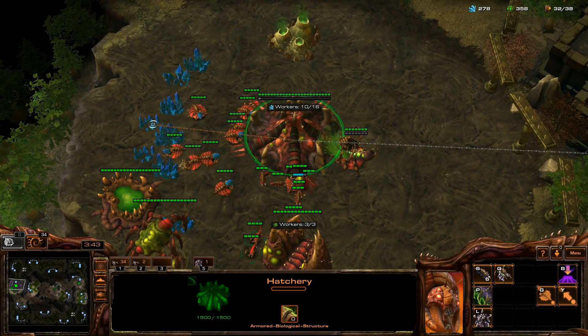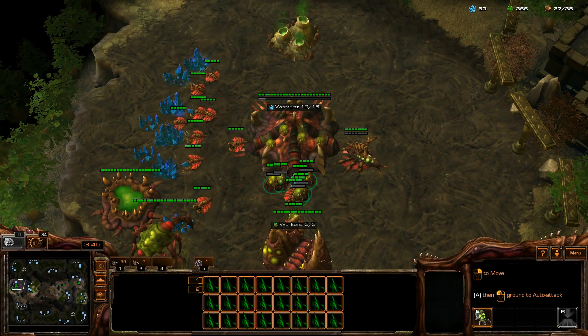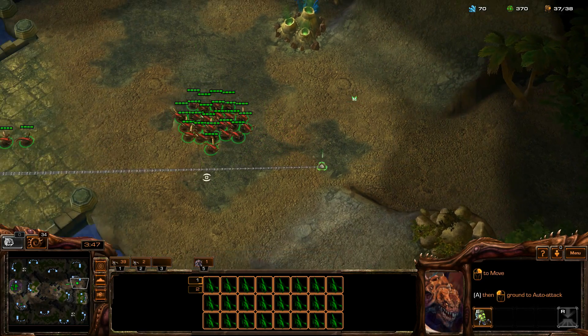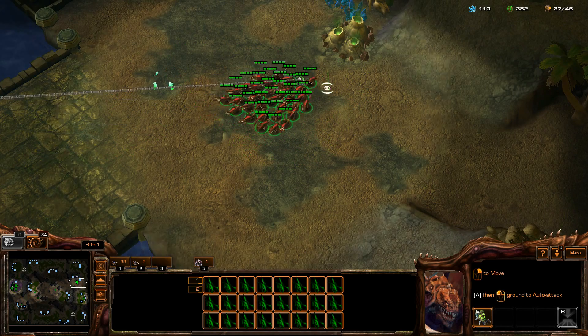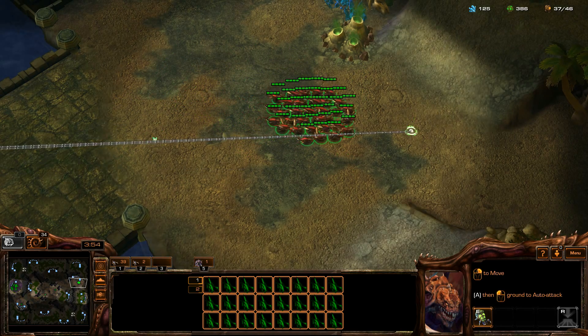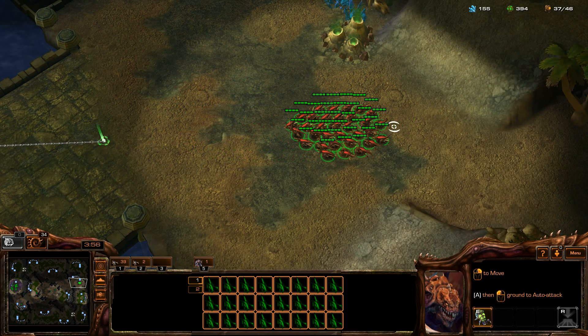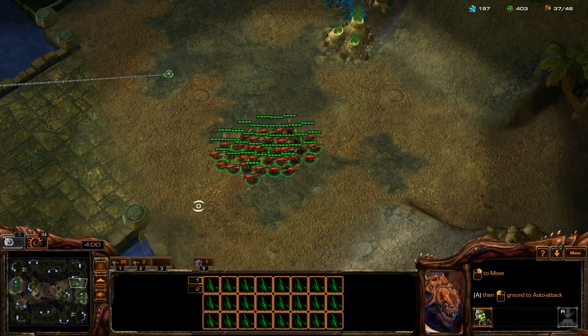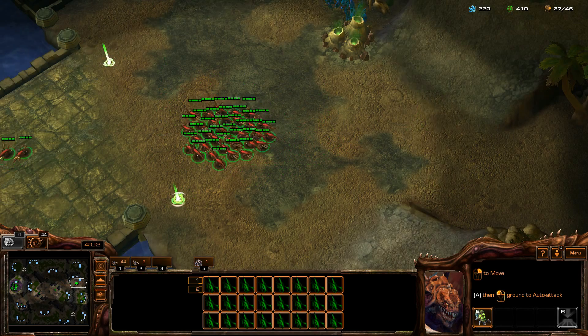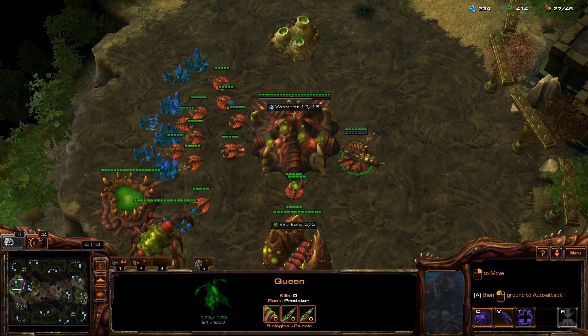Okay guys, so this is a quick tutorial in Legacy of the Void. What I'm showing you here is something that not many people will know because it's fairly uncommon knowledge at the moment. Basically, Archon Mode added a new feature which allowed you to remove units from a hotkey and place them into a new one by using ALT keys and the ALT shift keys to add to the other hotkey group.